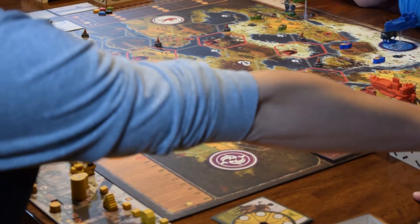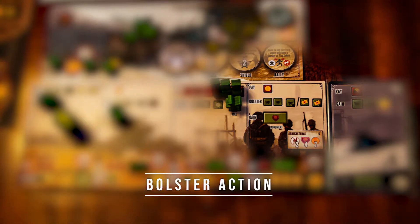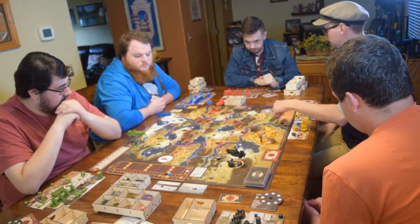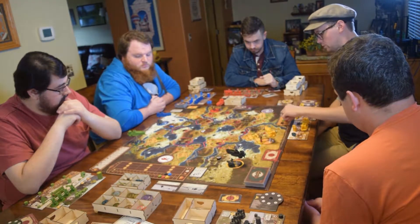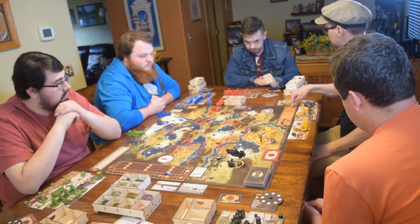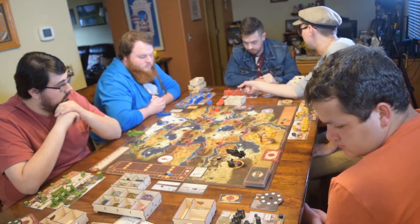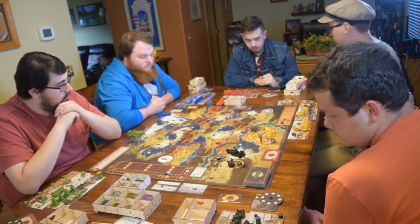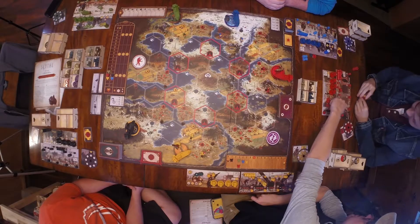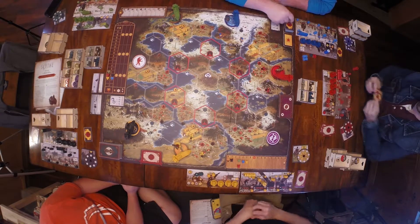The next action is bolster. You pay $1 and you can either go up two in power — your power track goes from zero to a max of 16, so you'd go from three to five for example — or you can choose to take one combat card. You should have two combat cards to start with.